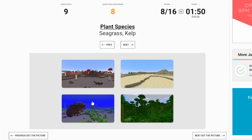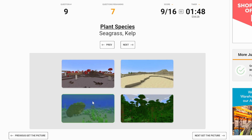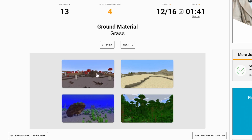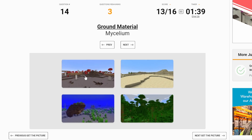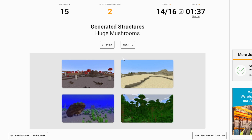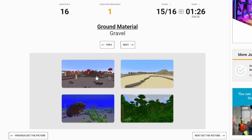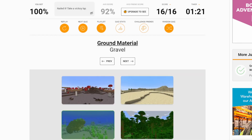Seagrass and kelp — shipwreck. Cacti, dead bushes, deserts. Squid and drowned — shipwreck. Mushrooms is obviously the one with mushrooms. Grass, mycelium — mycelium's like grey stuff, a very rare block, very cool block, used to be one of my favourites. Huge mushrooms. I used to love mushroom biomes. My old Minecraft skin used to actually be a brown mushroom cow — I'm pretty sure I mentioned that in a previous video. Gravel could be in a desert or jungle, but I think it wants us to click shipwreck. Yep! 100%, nailed it. Take a victory lap — thank you, thank you.